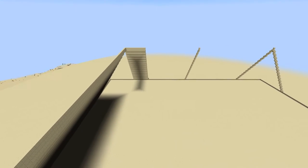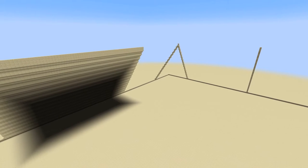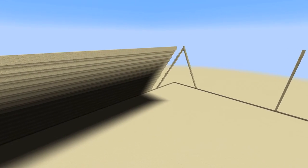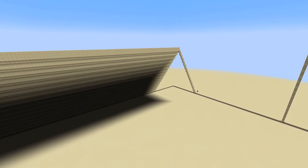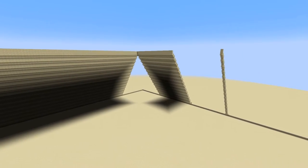Sneferu didn't want to be buried in a regular mastaba like most of the other pharaohs before him. Instead, he wanted to be buried in the biggest, baddest, tallest, and best mastaba of all time. And how did he plan to do it? To stack one mastaba on top of one another to make an ascending staircase of multiple mastaba madness.